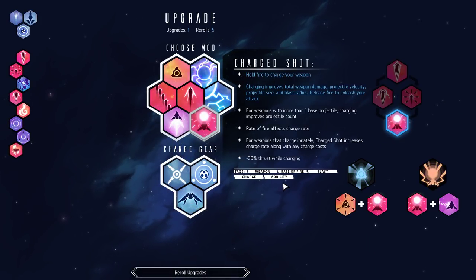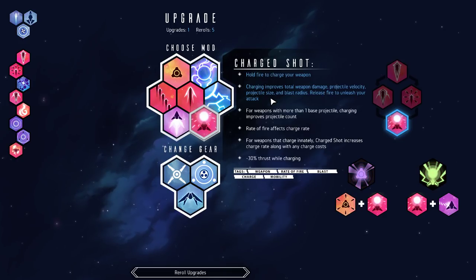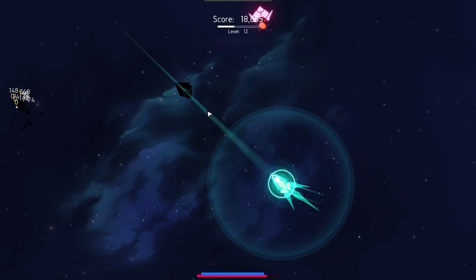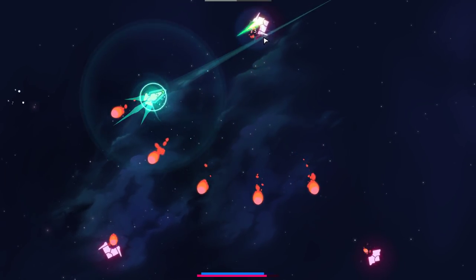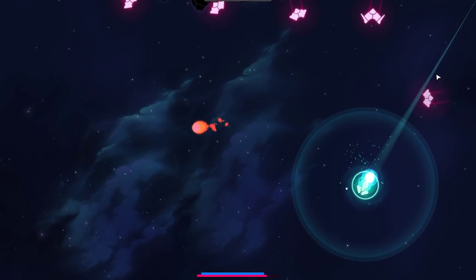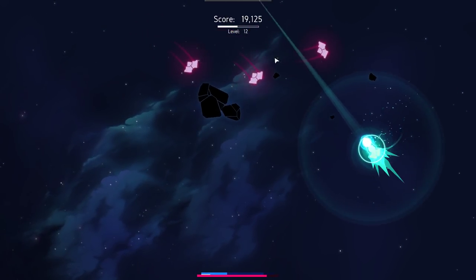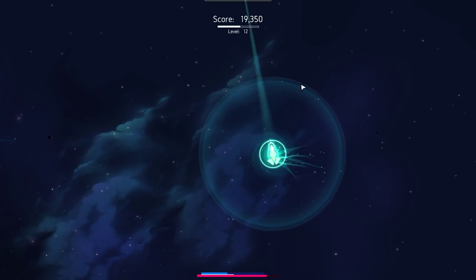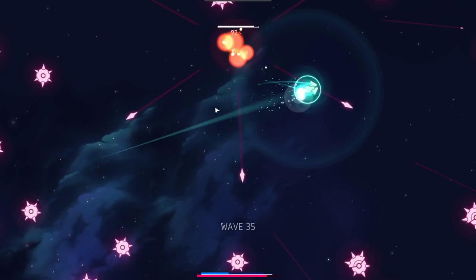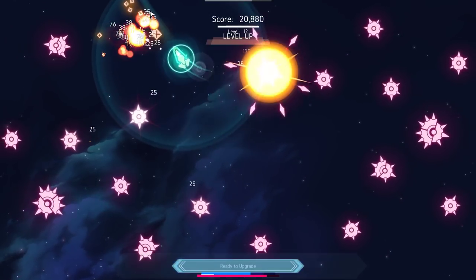There we go. Weapons to charge innately increases the charge rate along with any charge costs — weapon damage velocity. Wait, does this? No, it does not. It doesn't even monsters lock, I mean, we still can though. What kind of damage does this do? Oh my god, I can't find out because it's murdering everybody the second it touches them. I definitely don't have a cohesive thought process for what I want going on here today.